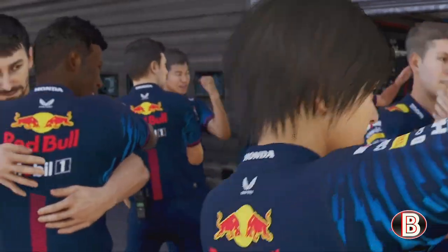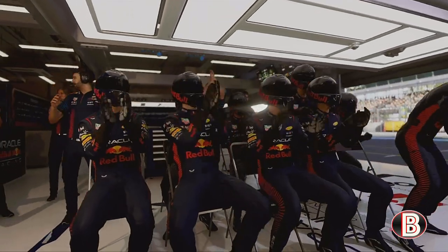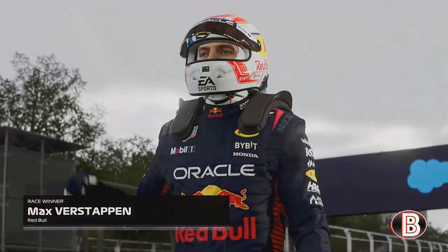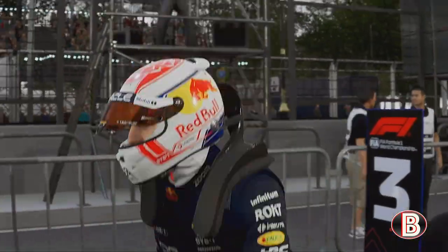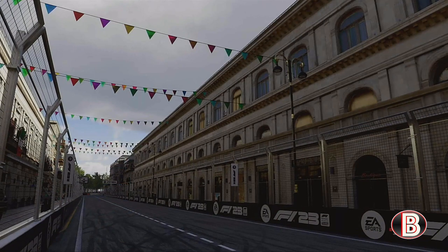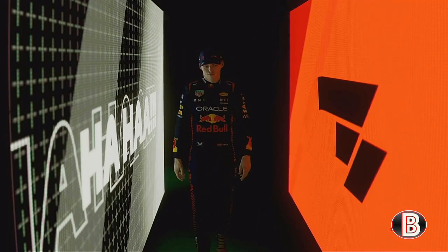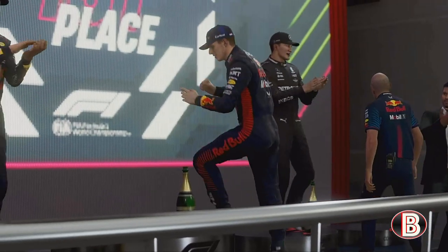They're heading to the top step of the podium in Baku having negotiated the old city walls — Max Verstappen is the winner. Anthony Davidson asks what gave them the edge today. Consistency was probably the key — being quick lap after lap, capitalising on others' errors without making many of your own. That's an approach that can push you a long way up the field. Red Bull put up an outstanding fight for the front position today.